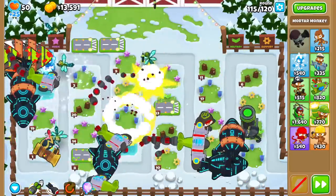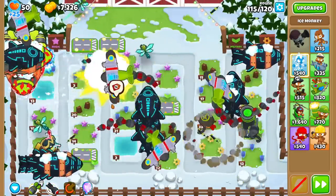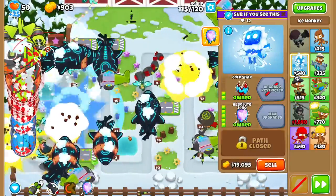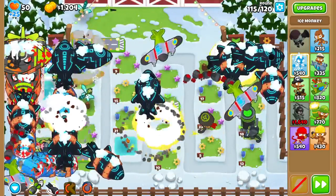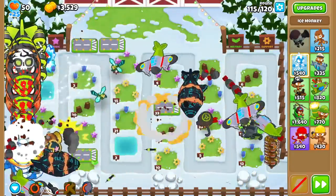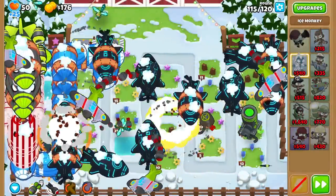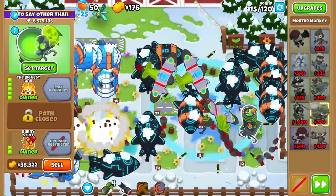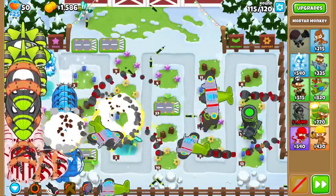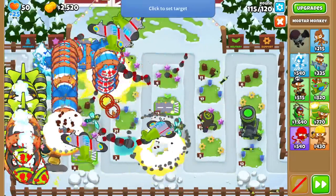At this rate the bloons are so fast that some DDTs are getting missed by the permafrost of the Ice ability. Number two... I'm going to run out of money after this third one. Yikes. Number three. Gotta hope that's the last DDT. Some ceramics got through — do I have to drop a Ninja at the back? There's just no more money left. I think I just have to sell my Biggest One. We got it — oh wow, we just got lucky. Somehow we live to see another round, against all odds.